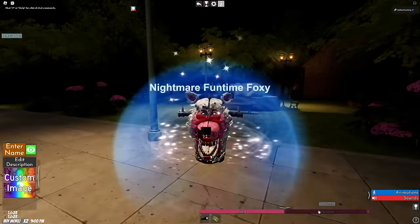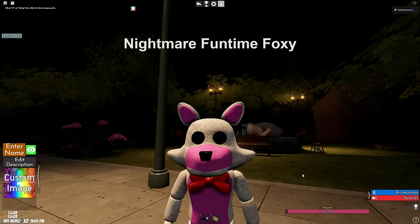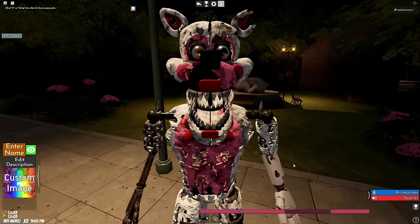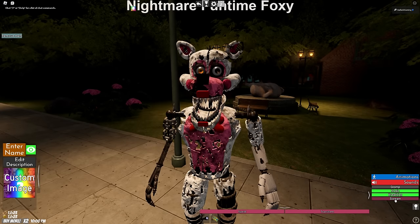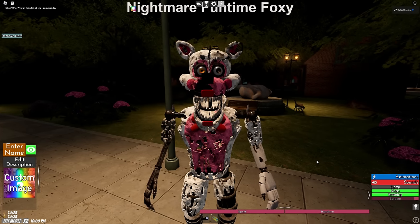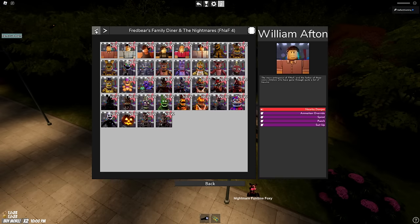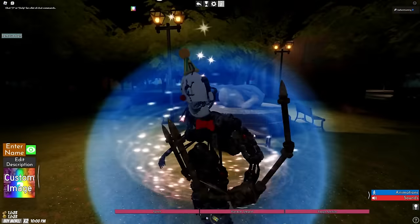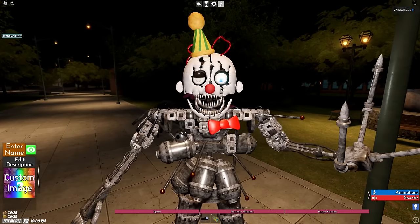We have a sprint and a transform for Nightmare Funtime Foxy — look, it's adorable. Nightmare Funtime Foxy isn't scary... oh, maybe it is a little scary after all. We have music and we can breathe. What about screaming? Oh my god. I'm assuming all the Nightmare Circuses are going to have that jump scare. For Ennard, I'm teleporting outside because it's brighter — I could have been using the flashlight option, whoops.